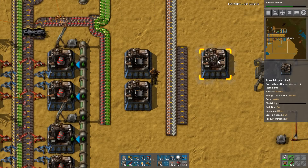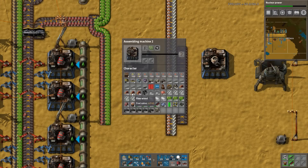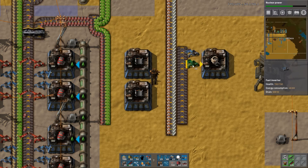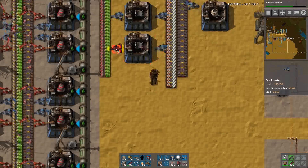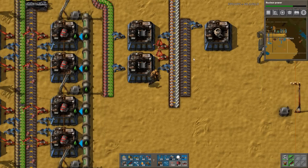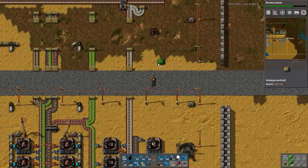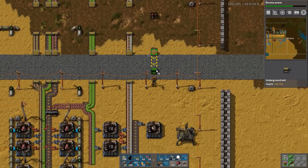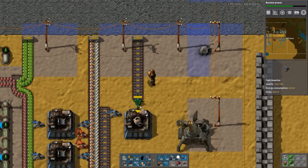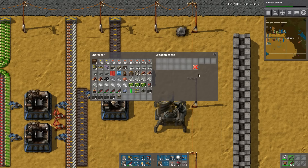If I just built this one with robots - how do I build the robots? It's just construction robots. Construction robots - I'll just grab it from this lane. Input, input, input, input - yes. And output. I don't need that many robots.